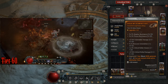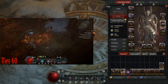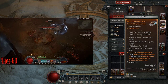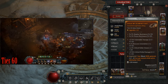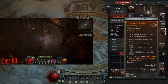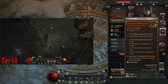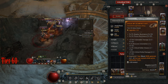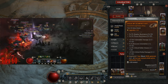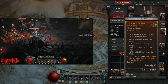For my rings I have the shout rings: Bold Chieftain and Echoing Fury. Bold Chieftain gives increased cooldown reduction, and Echoing Fury makes shouts generate fury per second — about 4 per second per shout, so 12 total since I have three shouts. For ring stats you want vulnerable damage, critical strike damage, critical strike chance, and resource generation.